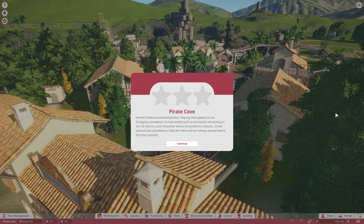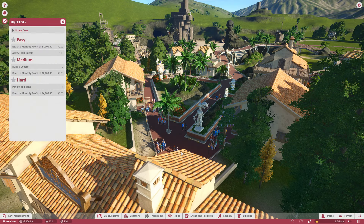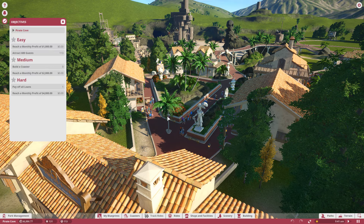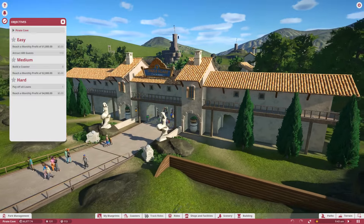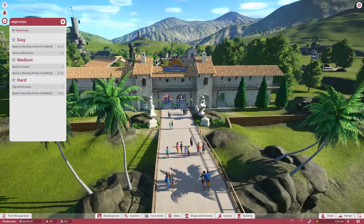We read this description at the end of the last episode. I think we got to search for a buried treasure to try to get some extra money. We do have $6,000 right now, but we do have to pay off some loans. Loans are never good. Reached a monthly profit of $1,000. So we're losing money currently. We come into this situation, and it's not the best. Let's check out this park a little bit.